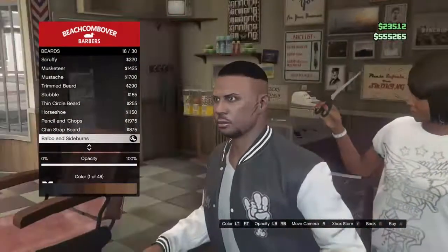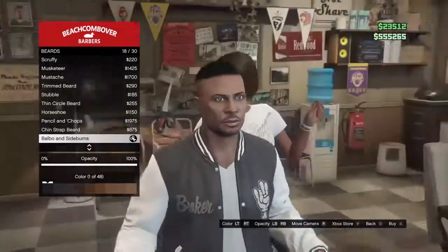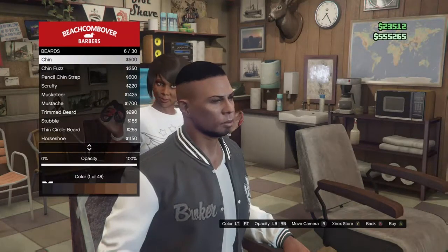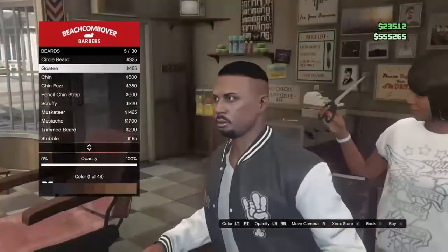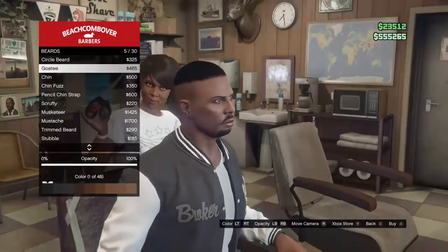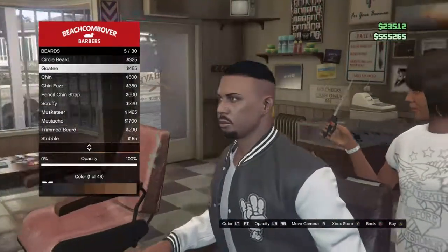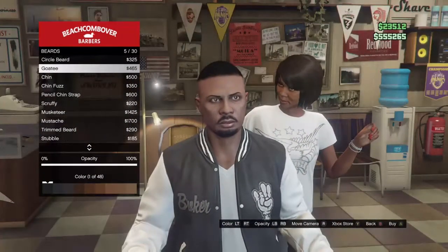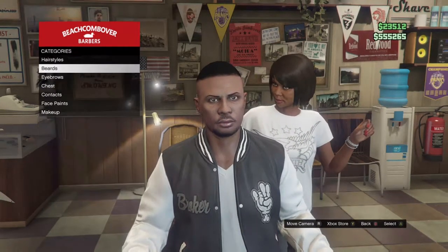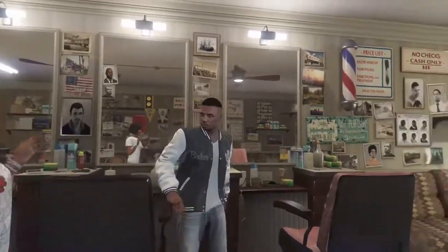For the beard, you could pick the Sideburns of Barbados — I think that's what it's called — or you could just pick the goatee. But I like the Sideburns of Barbados because they look better to me. They're like putting the cherry on top of this outfit. And without further ado, that is how you make Luis Lopez in GTA Online.